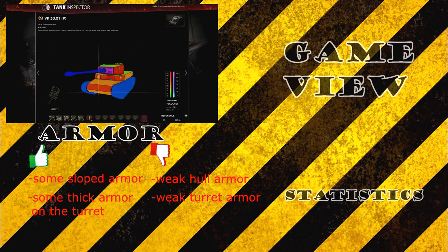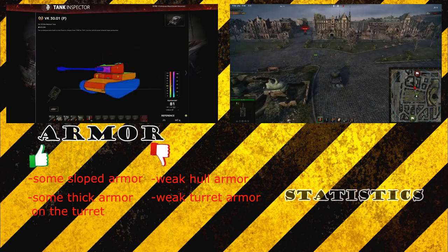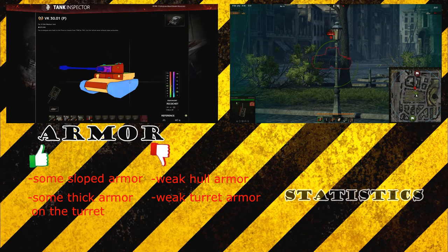Techniques to increase your armor effectiveness: first, angle the tank at 35 degrees — this is the best angle to make bounces happen. You can play a bit with it; 35 degrees is the sweet spot. Second, if you're engaging a tank with really high penetration like the KV-1S, you can wiggle the tank as you're driving towards him to make it really hard for him to aim.